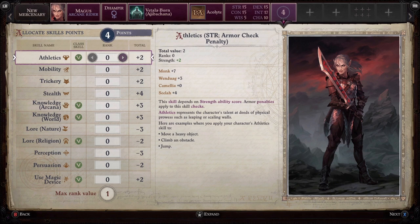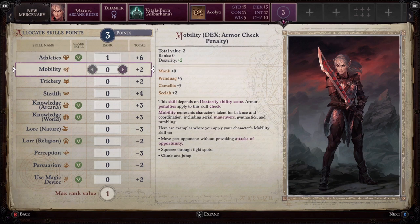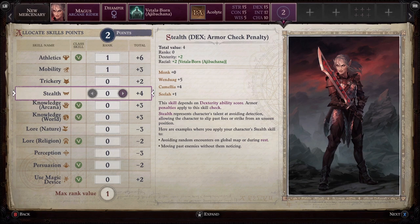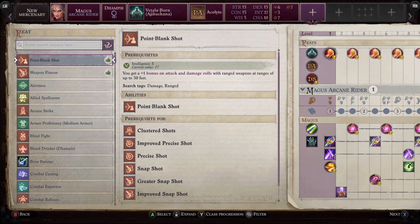Now we're on to skill points. The game automatically recommends a few things, Athletics being one of them — and again one I would highly recommend. After that, Arcane Knowledge and World Knowledge are probably a good call as well. Then I would use a point on Persuasion if this is your main character, as having those extra Persuasion points gives you a few extra dialogue options.